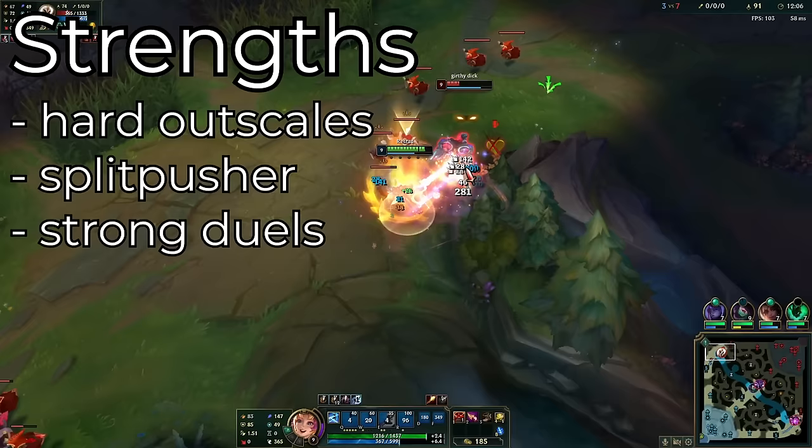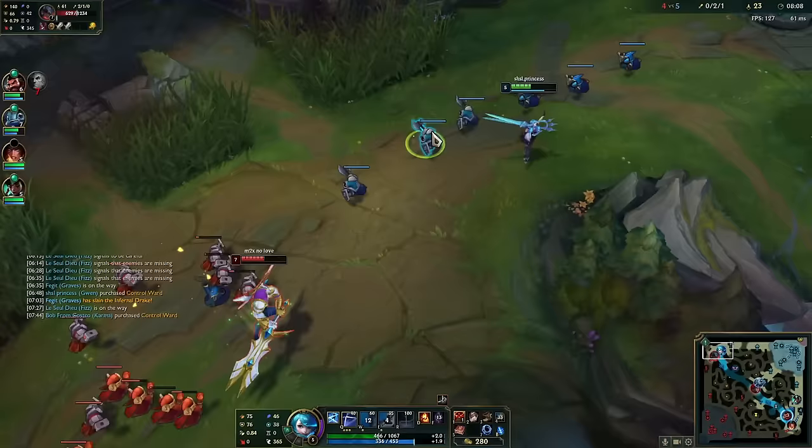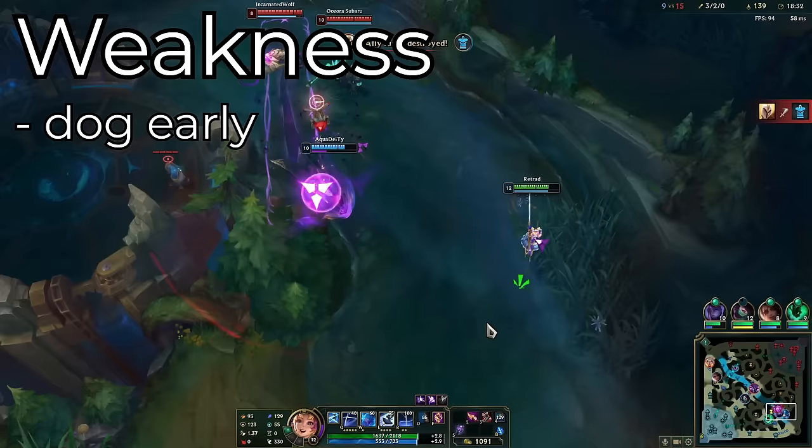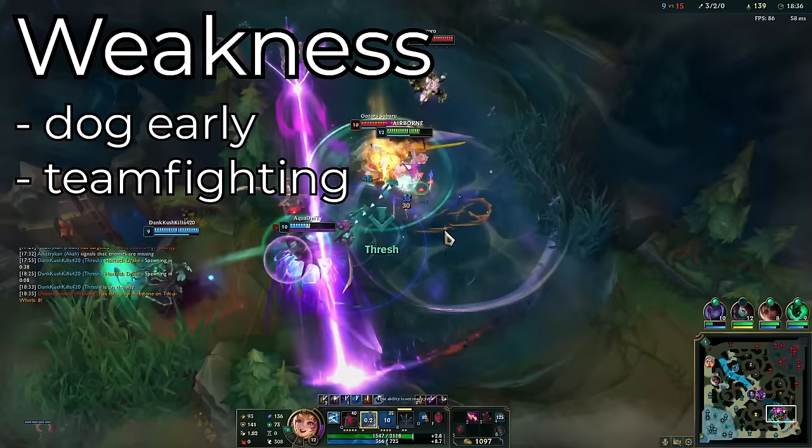She's a great duelist with a lot of mobility and sustain. She can chase you down, be very durable in her mist, and heal up a lot of her health bar. But Gwen also comes with her weaknesses — her early game is weak, she has to play safe in the lane phase to reach her power spikes, and she's not that great of a teamfighter. She has awkward teamfighting and no CC to be as impactful as other top laners.